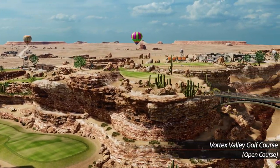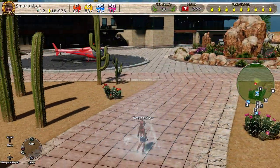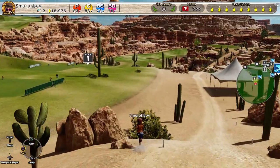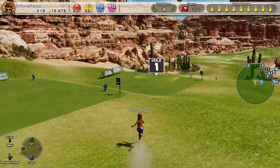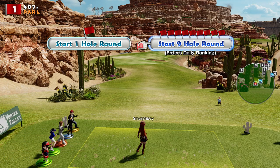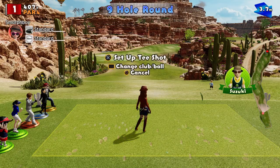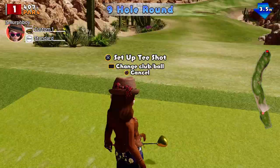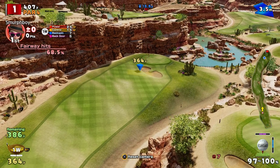Welcome back everybody, some more Everybody's Golf on the PlayStation 4. Vortex Valley today! We're going to play it in open online format, regular tees and teeny cups, because I haven't played this course before, so we want to set a score. I'm going to use the custom clubs though. Someone's got 16 under today. Let's go for our custom clubs — we've got level 21 power clubs, should make short work of the greens.